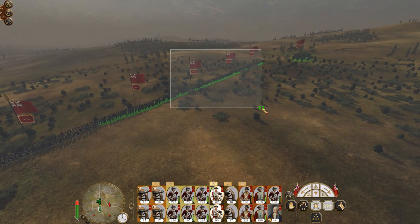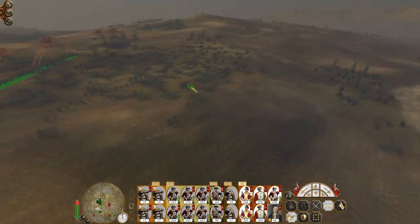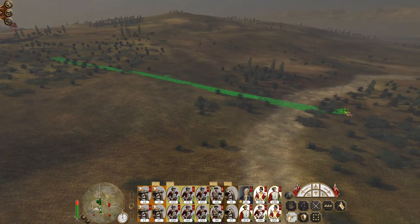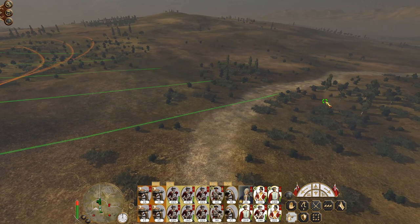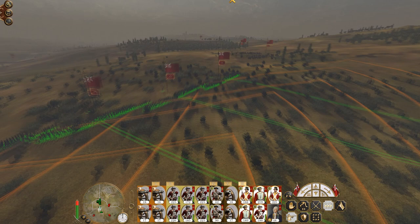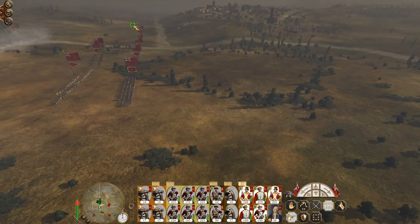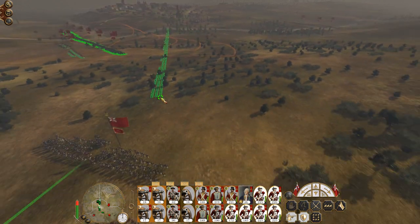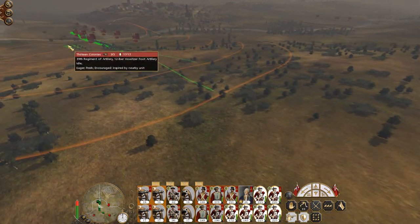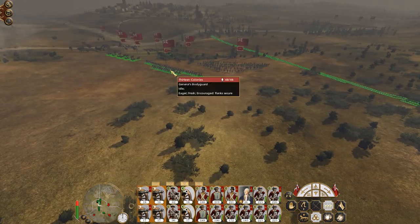Send them over there to deal with those conscripts. Let's bring these chaps around to pivot against this reinforcing unit. The cavalry can intercept the general's bodyguard. Let's pivot my line to be more universal against both this force and the reinforcing army over there.